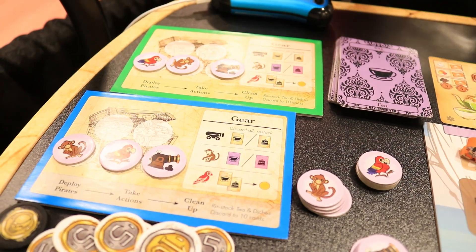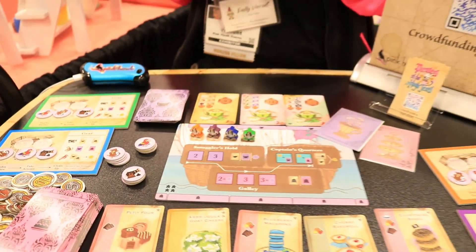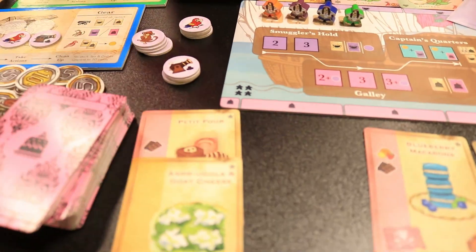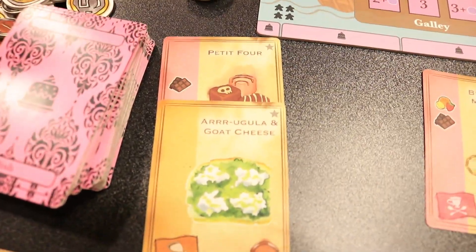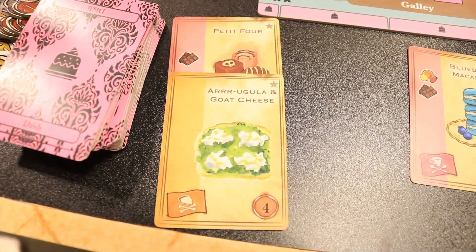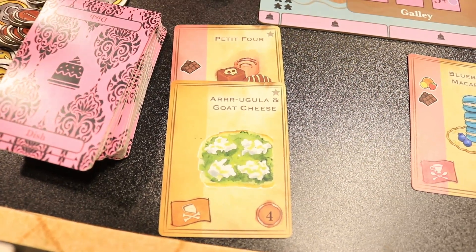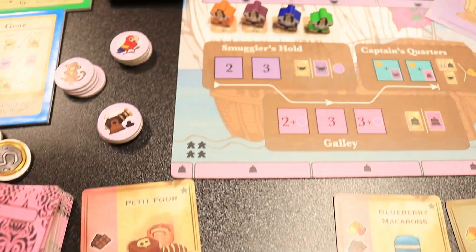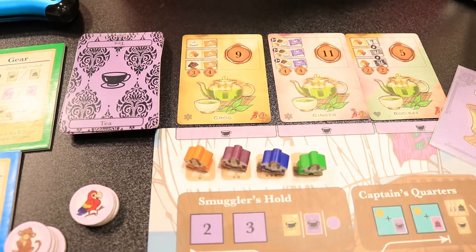Now as pirates, we're not always following the rules exactly. When you go to serve, you can actually take two cards, two dishes, smash them together. Present the captain with a Petit Four arugula sandwich, which is exactly what they ordered, because now you've got an orange flag with a chocolate flavor. So even if the cards you want aren't showing up, you can combine them to get exactly what you need.